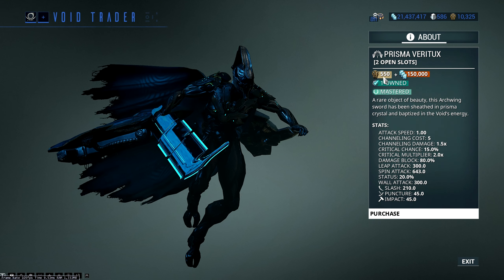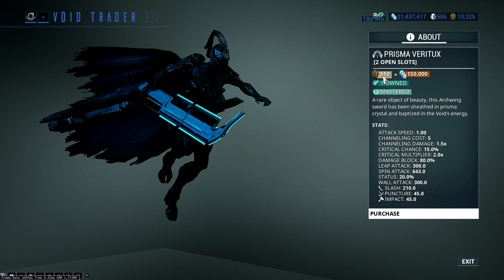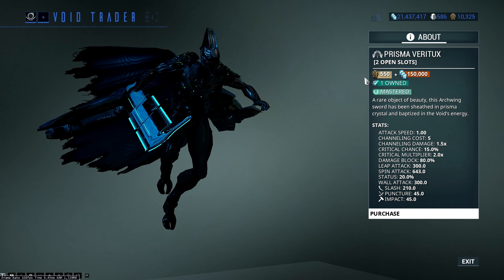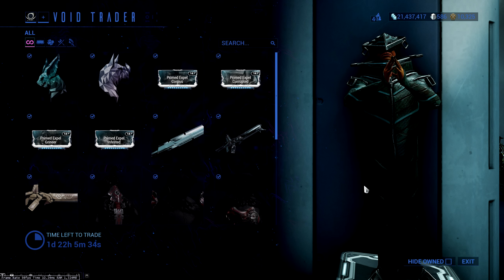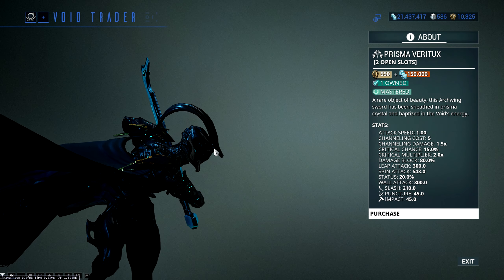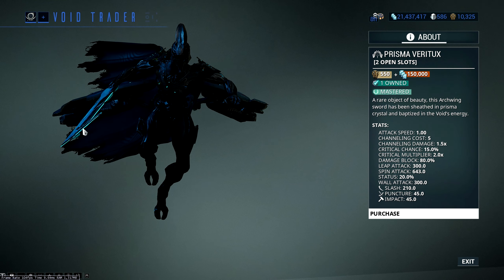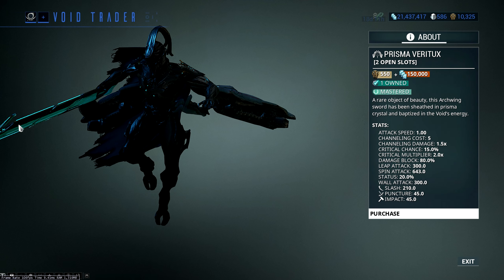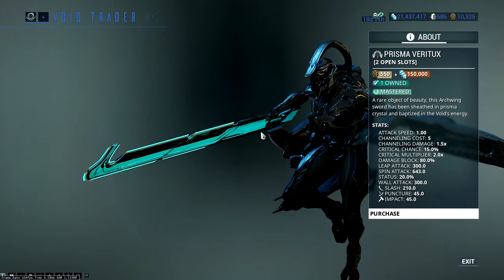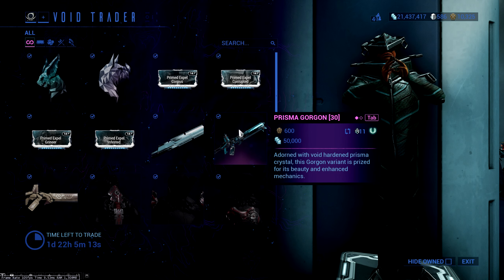I don't like Archwing melee in general — you might as well just use the Centaur and be done with it. That's just the nature of Archwing weapons right now. I don't even think it looks particularly good; I'm looking for any Prisma effects and I genuinely don't see any. Yeah, there's nothing going on — no redeeming feature for me, unfortunately.